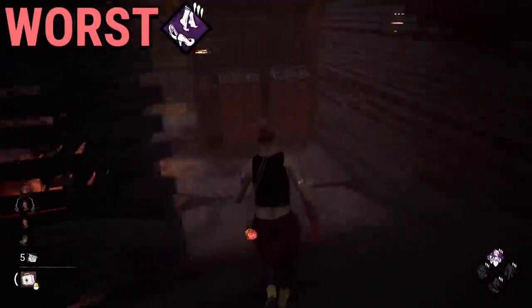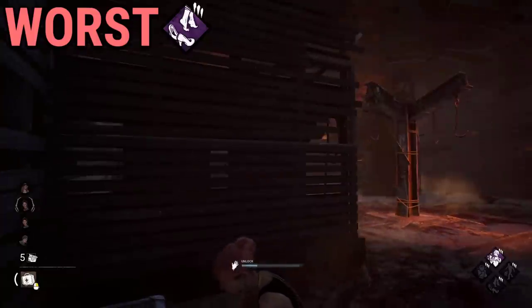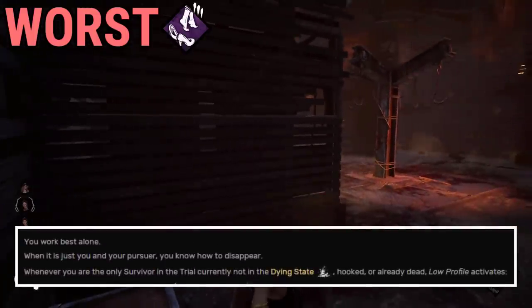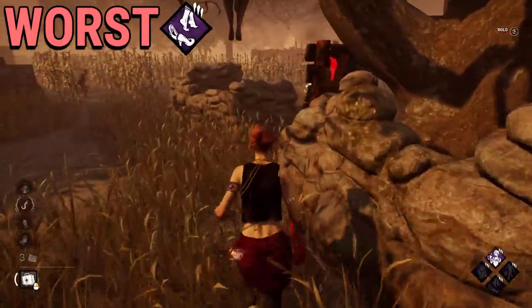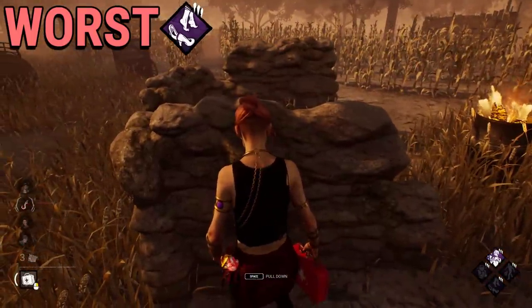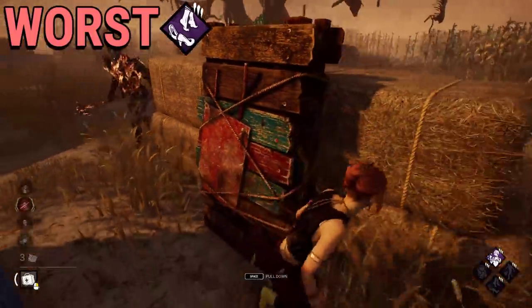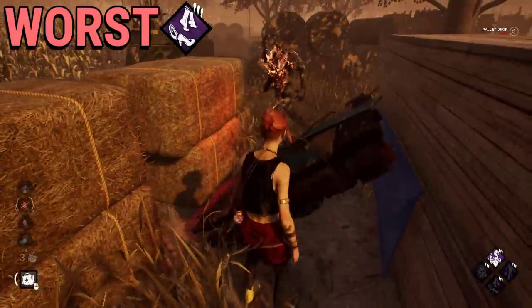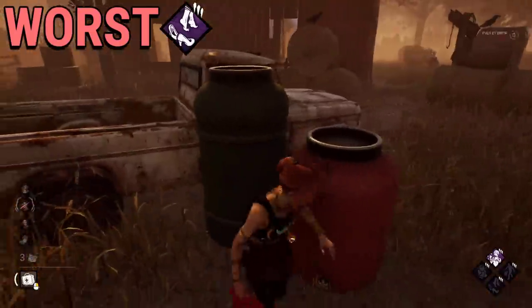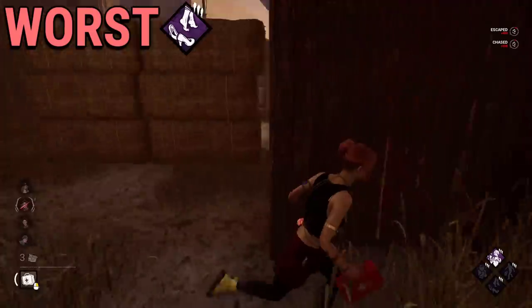Low Profile is the worst stealth perk in my opinion. There are a lot of bad stealth perks in this game, but I decided to go with Low Profile. Low Profile could have had a lot of potential, but by the time this perk activates, it's basically game over. And the worst part is that it's not infinite — it has a time limit of 90 seconds at max per use. There are way better perks to use in these situations, so why use a perk that revolves around your team losing heart for you to get a benefit?